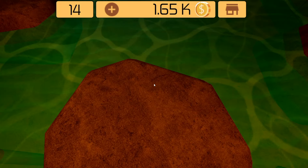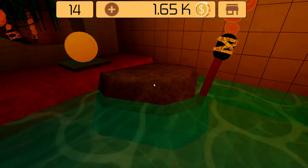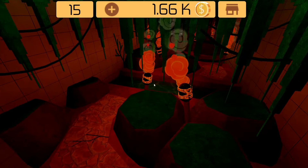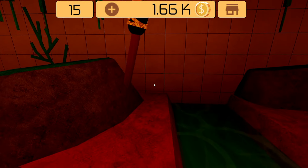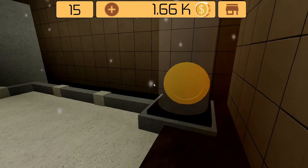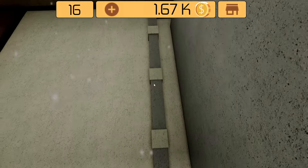We are at level 14 — just parkour, be careful so you don't die. Level 15: be careful for the leaves because they will kill you. Jump and we're through.